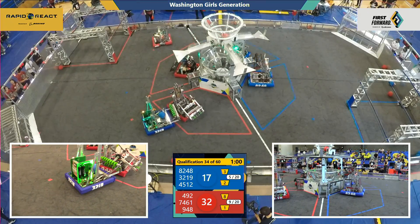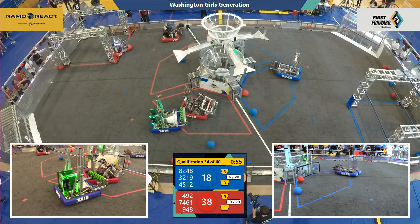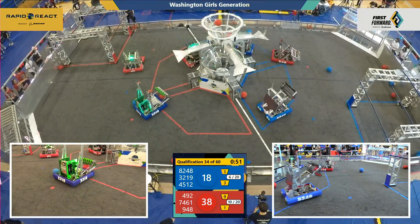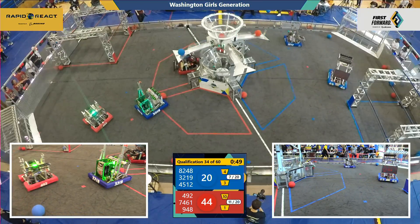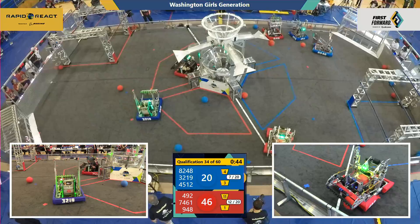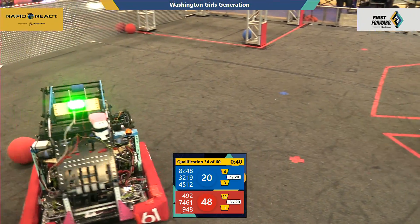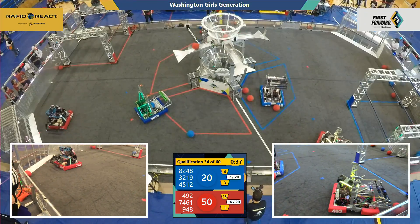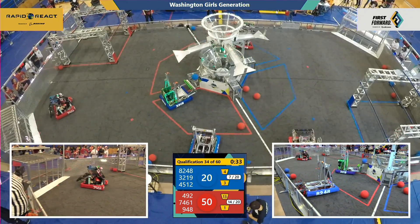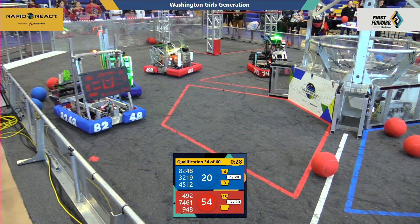Advancing Red Alliance's lead over Blue Alliance. Blue Alliance Chainlinks scoring into the bottom of the hub. Blue Alliance scoring 1 into the upper hub, shooting 1 back out of the field. Otter Chaos living up to the name. 8248 playing some defense right now on 948 — that'd be NRG. NRG looking for some cargo, shooting from the Blue Alliance's side. Blue Alliance and Red Alliance scoring into the upper hub.